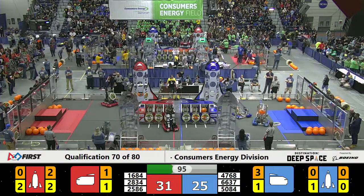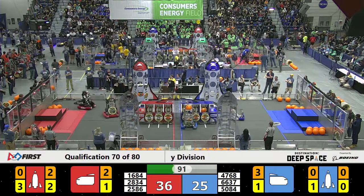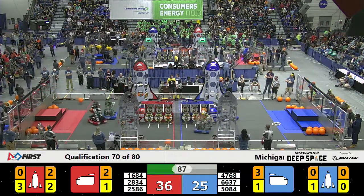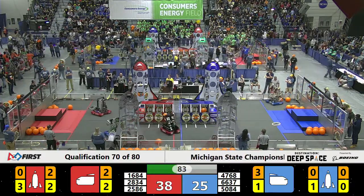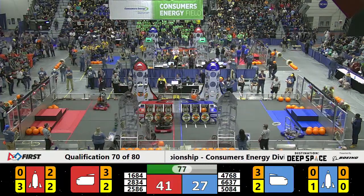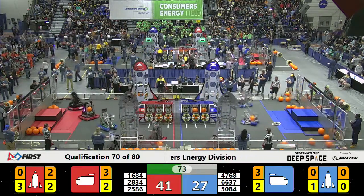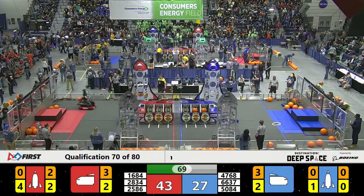The Chimeras ease it over and place that cargo in for an easy three points. Meanwhile, 2586 has a hatch panel in their grip and it looks like they're going to try and take it to that red alliance rocket. They've got 80 seconds on the clock — still time to get a completed rocket, and that's going to be worth an additional ranking point if they can manage it.